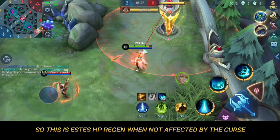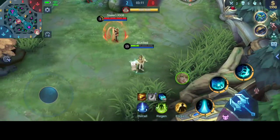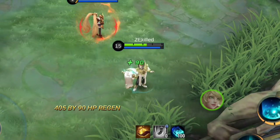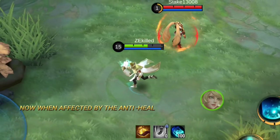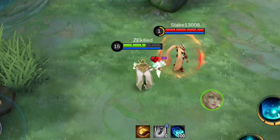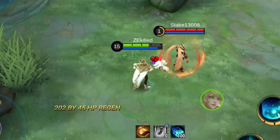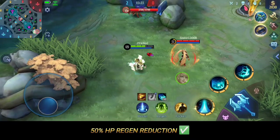This is S-Test HP regen when not affected by the curse: 405 by 90 HP regen. Now when affected by the anti-heal: 202 by 45 HP regen. That confirms 50% HP regen reduction.